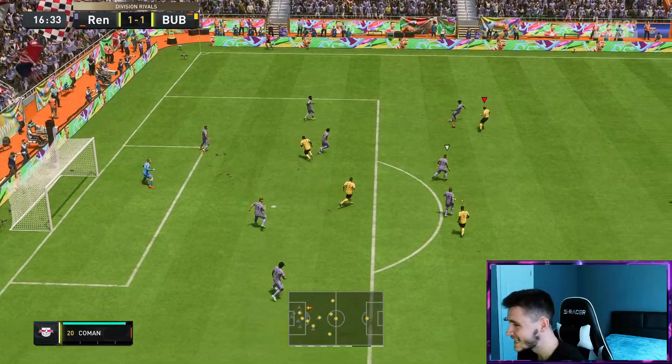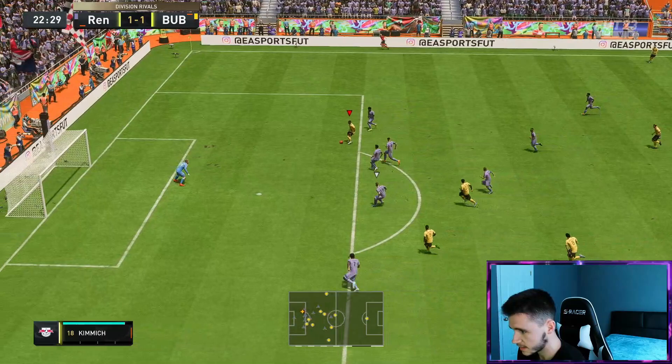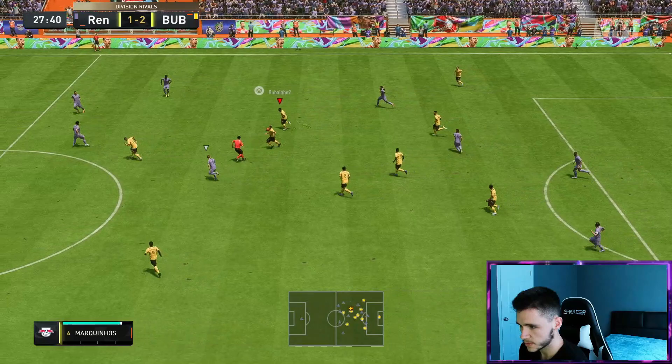Oh the tackle, man. He's getting into really good positions. Ikone picks out a great ball into Mbappe — that's a great pass. He moves the goalkeeper and there we go boys. Ikone with a nice assist! So far his passing has been really really solid. Nice interception right there by Ikone, doing some defensive work as well.